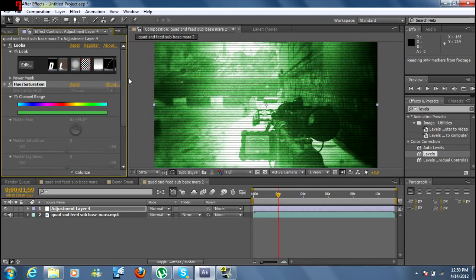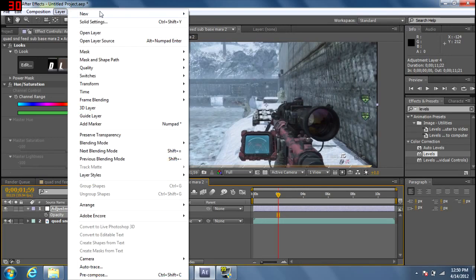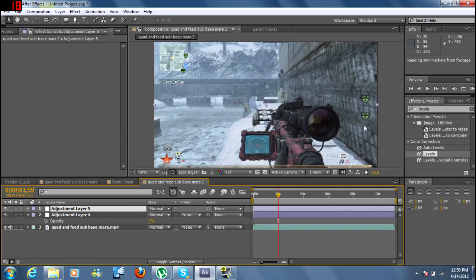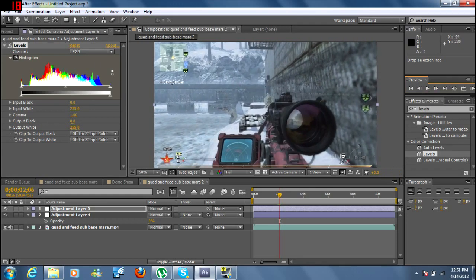Now we're gonna animate. Opacity zero. New adjustment layer again. Now you're gonna add Levels. You're gonna animate the Level — okay, a few frames forward. You want it to be kind of fast so it looks good.